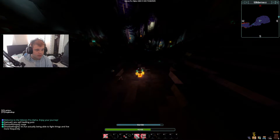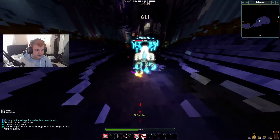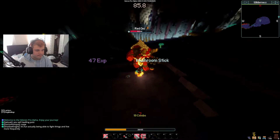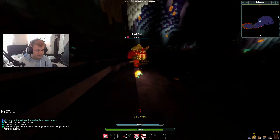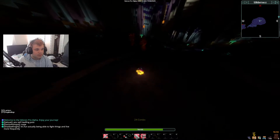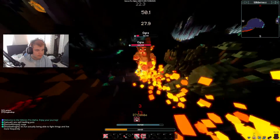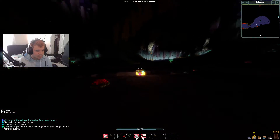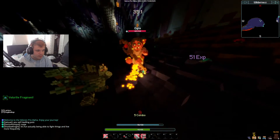There are a lot of enemies here — we're trying to re-engage them one at a time. Thankfully we brought a lot of pots. There are three more enemies here including two mages right next to each other — pretty scary. Let's heal up and keep going. We got a fragment — that's nice.